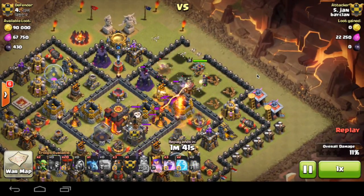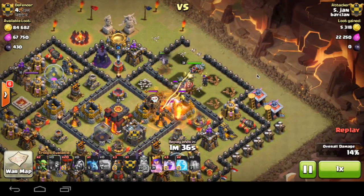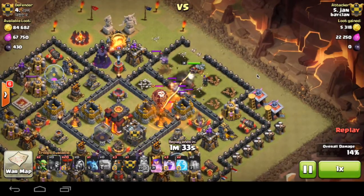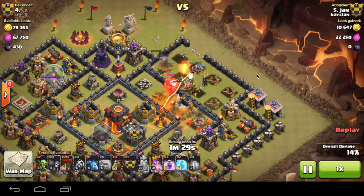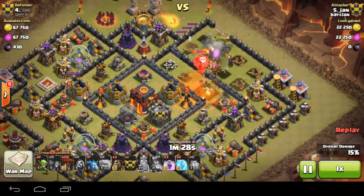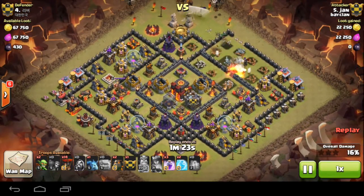The second third is to destroy the Air Defense, which is just taken out now. And now the final part is destroying those Clan Castle troops with the Poison Spell and the health of the Queen. You can see the Balloon is getting destroyed with the Poison Spell along with the Queen, she puts on the Royal Cloak, and then he can start the air raid.